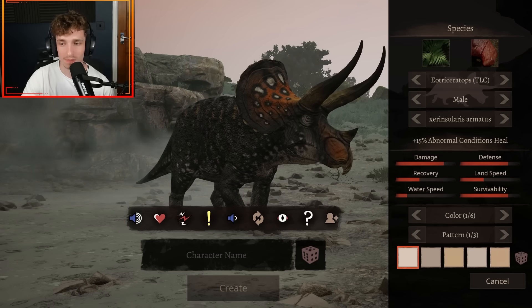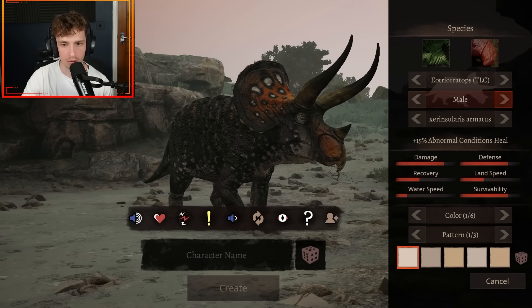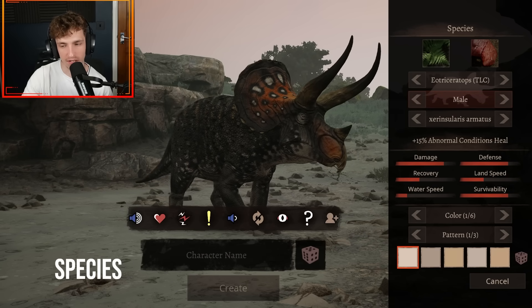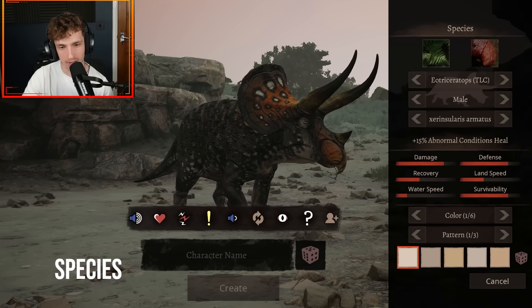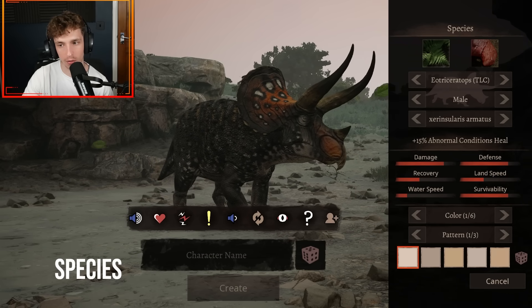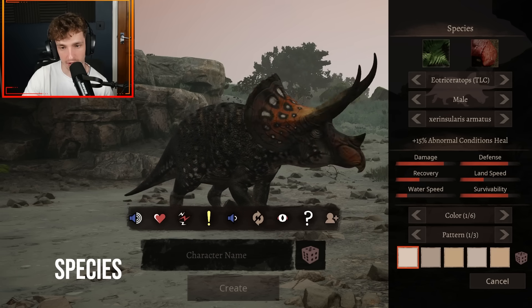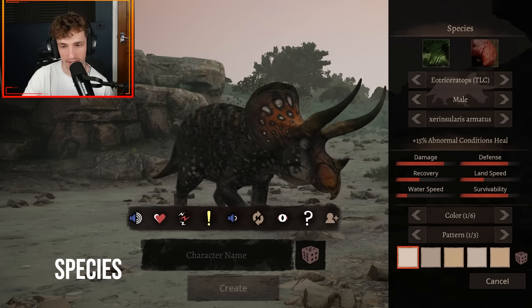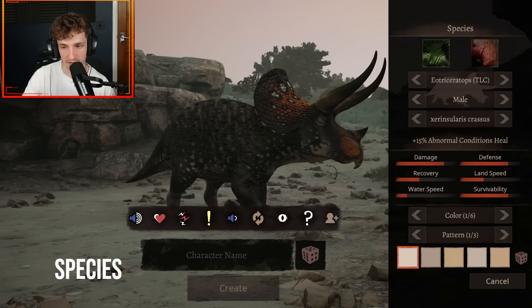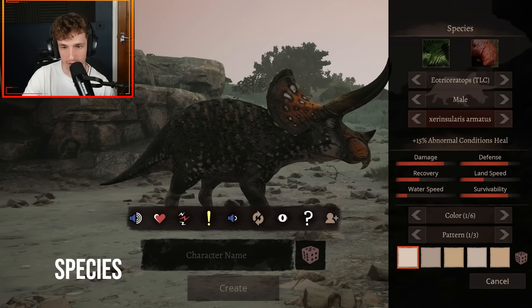The first thing I want to talk about is the male and the female. This is the male and this is the female — the colors go more gray from oranges on the frill. This is a revolutionary mod for the game because the subspecies textures change for every single subspecies. You've got the standard Eotriceratops, then Erin Solaris which is Abnormal Conditions Heal, with very nice horns. Then you've got Krasus, which is Abnormal Conditions Heal again, but with changes to the frill textures.